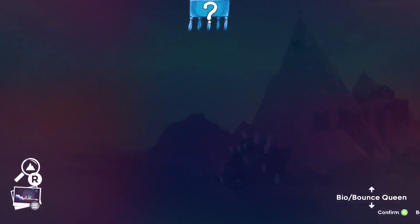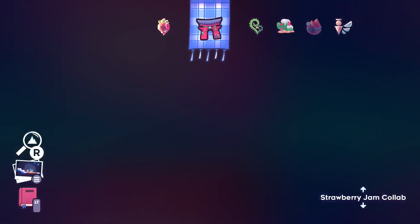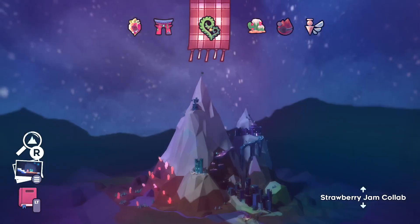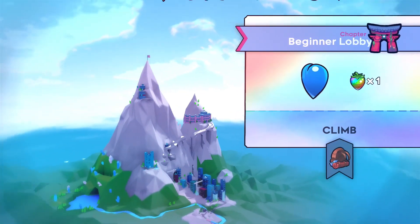Hey, welcome everyone! I'm Menico and welcome back to Celeste's Strawberry Jam. Last episode was a really rough episode, but it's in the past now, and if you're new you probably don't care. What's important is that we have finished the beginner's lobby and we got the rainbow berry, as you can see.